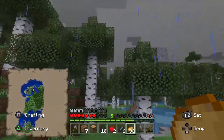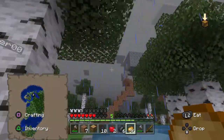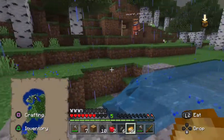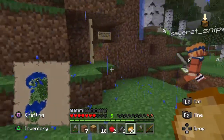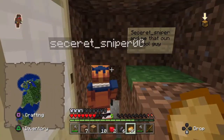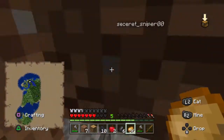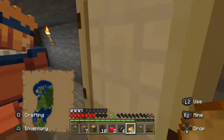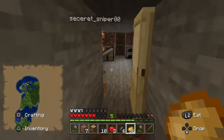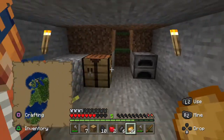That's actually a pretty good base. I'll give you materials to make a chest. Can we get inside first? If you ever need food, just come to my base. I have the materials with me. What do you need? Tell me how much you need.